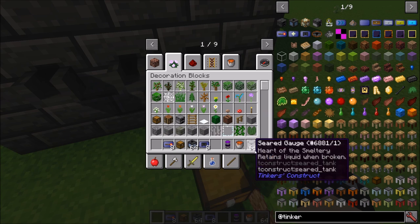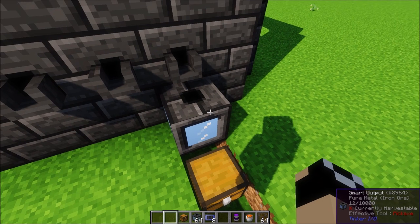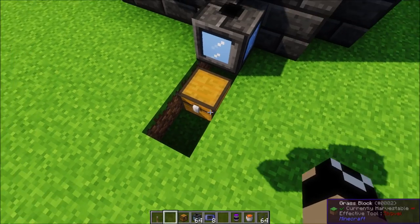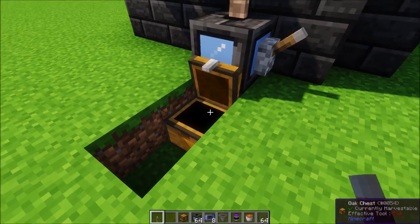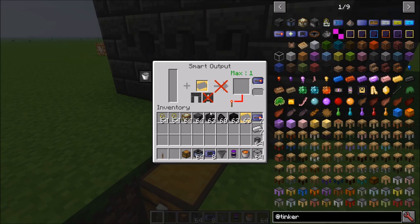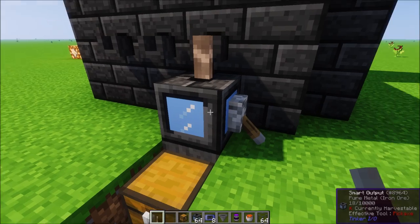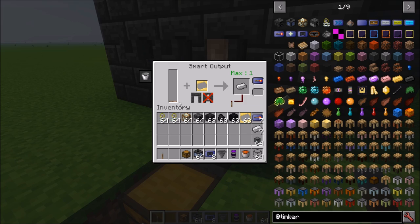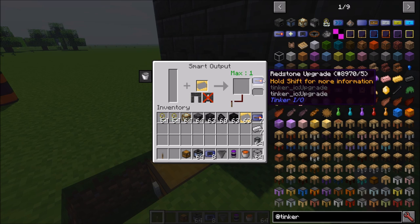The Redstone Upgrade lets you control the Smart Output with redstone. For example, throw a lever on the side — right now it's making ingots for us. If I right-click the lever it shuts off and stops producing that metal, even if liquid is being poured in — it just stores that liquid inside. Turn the lever back on and it starts making ingots again. Pop one Redstone Upgrade in there and you're set.